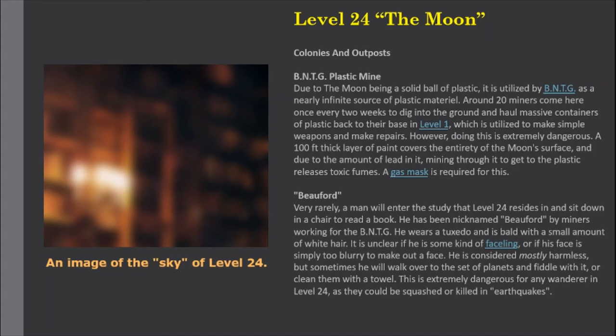Beaufort: Very rarely, a man will enter the study that Level 24 resides in and sit down in a chair to read a book. He has been nicknamed Beaufort by miners working for the BNTG. He wears a tuxedo and is bald with a small amount of white hair. It is unclear if he has some kind of faceling, or if his face is simply too blurry to make out. He is considered mostly harmless, but sometimes he will walk over to the set of planets and fiddle with it or clean them with a towel. This is extremely dangerous for any wanderer in Level 24, as they could be squashed or killed in earthquakes.